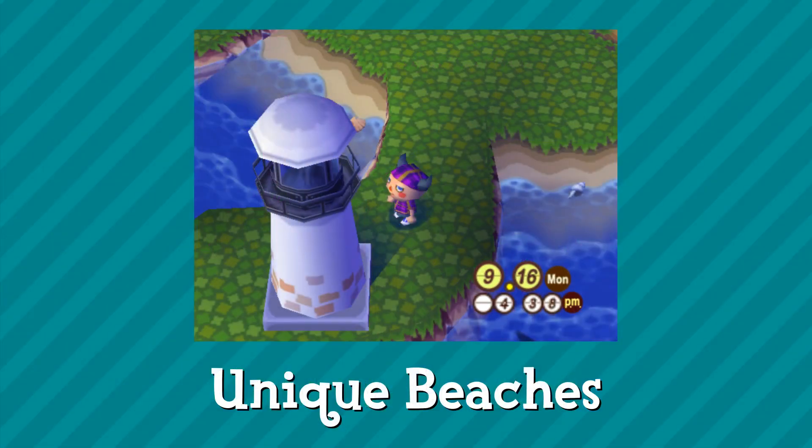Secondly, unique beaches, also from the GameCube version. The beach is such an important part of New Horizons, and I think it'd be great to see some cool little unique beach parts. This screenshot is from my GameCube town and it shows one of the most unique types of maps you can get — a very rare type of map, because you get a cool little mouth of the land that sort of goes into the ocean, and you also get a cool little beach right next to it. If we get the lighthouse back, which I'm sure will return, it'd be great to see it on a little cove like this, sort of separated from the main town.